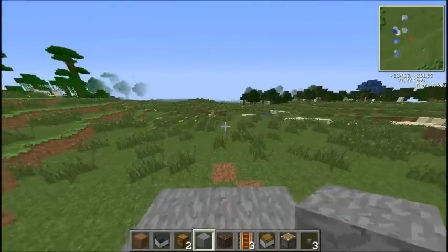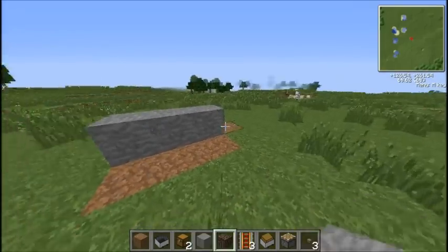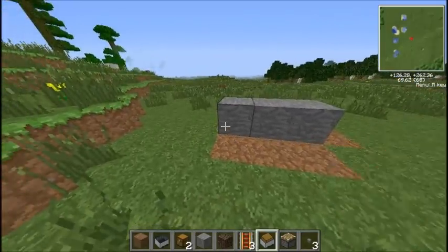Hey guys, DealGaming here, and I've got a cool video for you. We're going to be taking a look at the idea of a completely hidden chest. Now as you can see here, I've just got three random blocks — it doesn't look like it's part of anything.